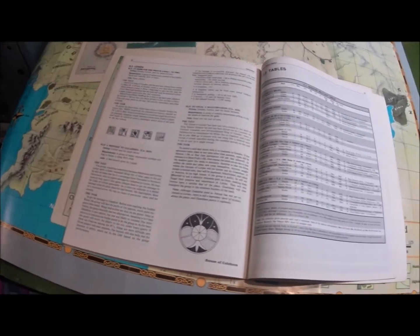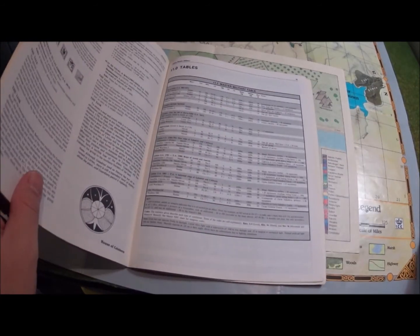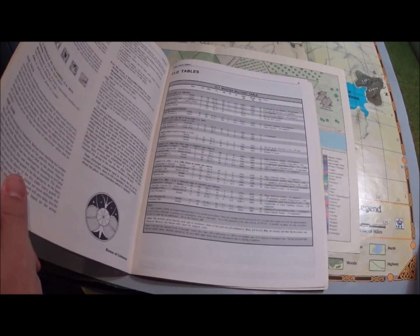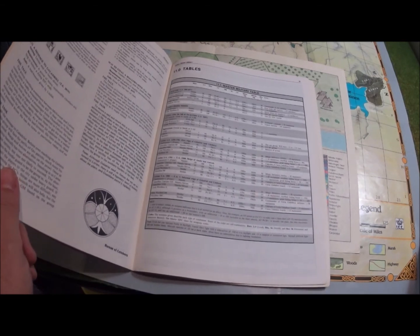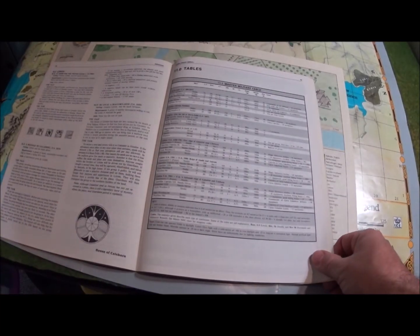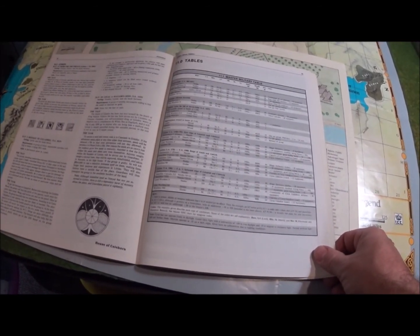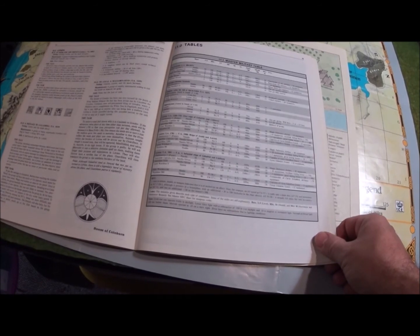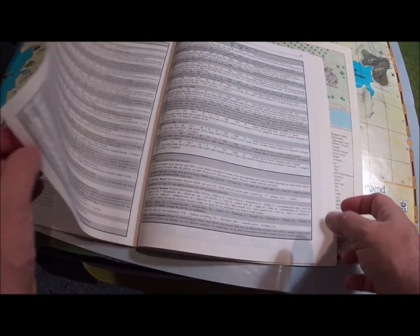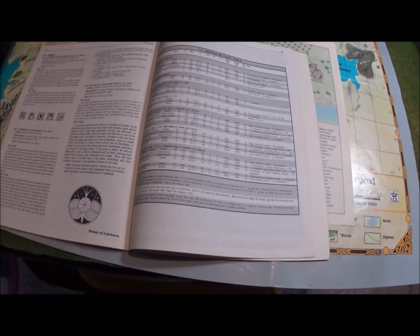The Master Military Table — I really liked this one because it gives the Eregion military tables: the guards at the Smith Halls, and then after the fall of Ost-in-Edhil you could find orcs or highwaymen in the land. It gives you a table of how many elves there might have been at the time and a breakdown of their ethnicity. Then for Lorien you have different eras: the first reign of Galadriel, the reign of Amdur and Amroth, and then the informal reign of Galadriel and Celeborn — how many elves were there and so on. It would have been even cooler if they'd given the stats for Sauron's army in the second age when it came through.